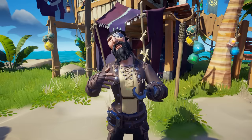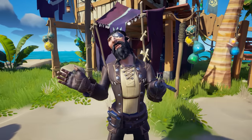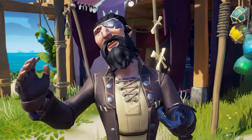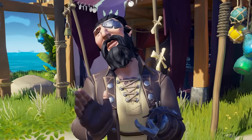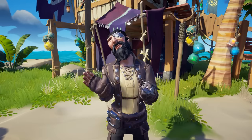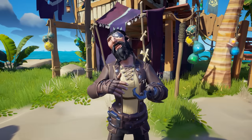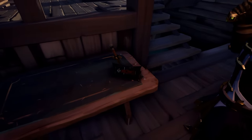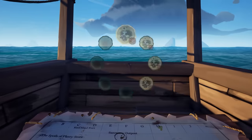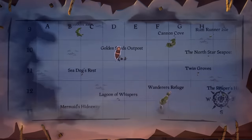Give yourself something to do while you're checking islands for ancient skeletons — run your favorite voyage type. If you're a pirate legend, I would simply run an Athena voyage as it gives you the best of all worlds: multiple maps on different islands, each requiring you to spend a little bit more time than normal. However, if you're not yet a pirate legend, the voyage I would throw down would be an order of souls — one being that I don't think skeletons like it when you kill other skeletons, and two, skeletons can take a bit longer than normal to finish.